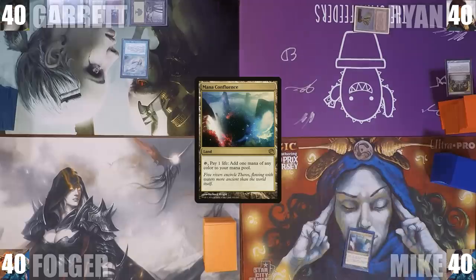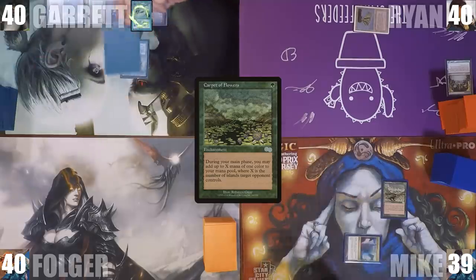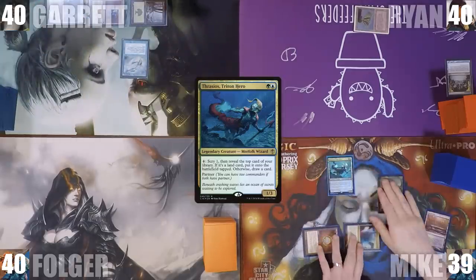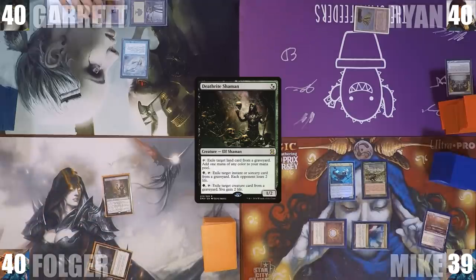Mike plays a Mana Confluence, taps it to cast Carpet of Flowers, then adds a blue through his Carpet in his second main phase. He casts a Mox Diamond discarding a Marsh Flats, then casts his commander Thrasios, and ends his turn. Folger plays a Command Tower and casts Deathrite Shaman, then gives the turn to Garrett.